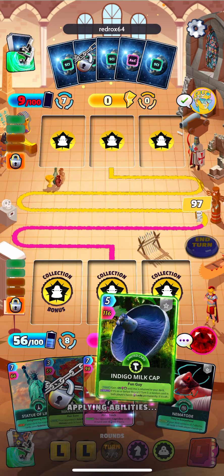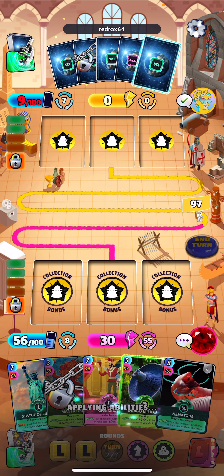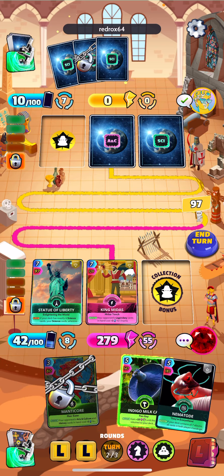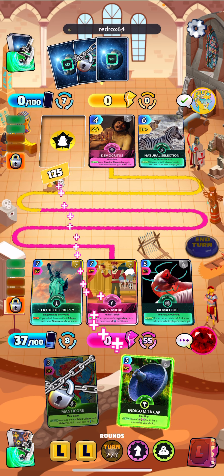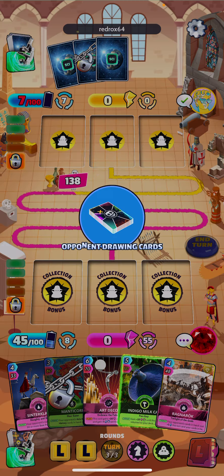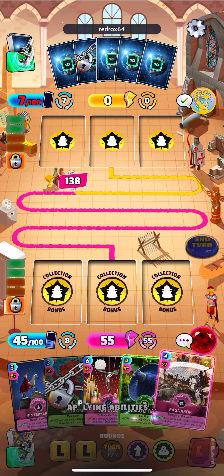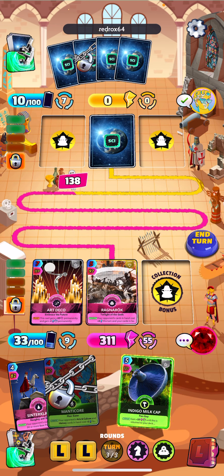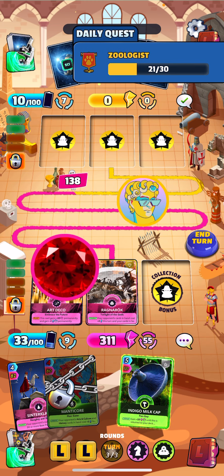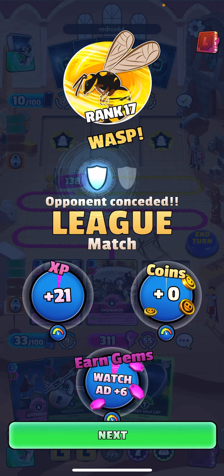Ten is the lowest he can have so he's going to get at least ten energy. Center Claws doing him dirty — just one, but we're hitting him. He never did play a card that regens anything, so that is going to hurt him. He's not playing any cards — he conceded! Even when we lose two rounds we still win the game.